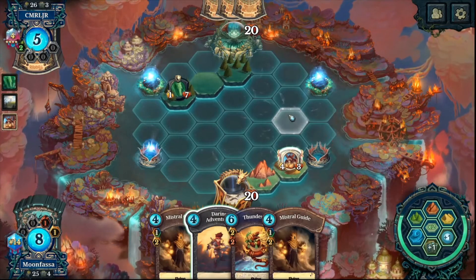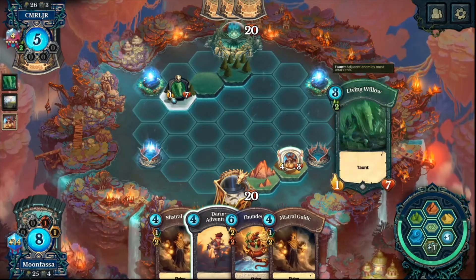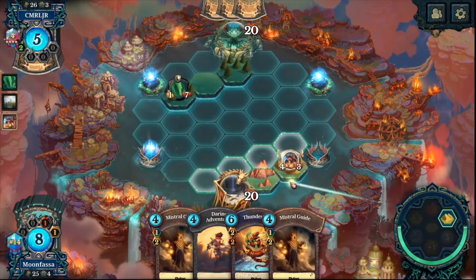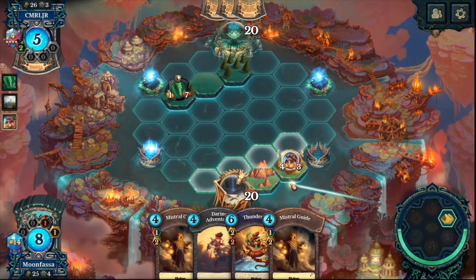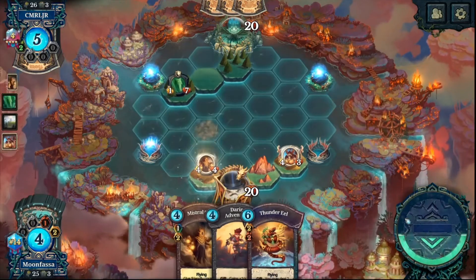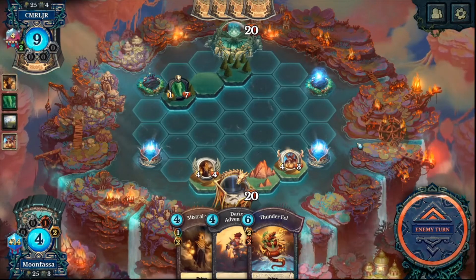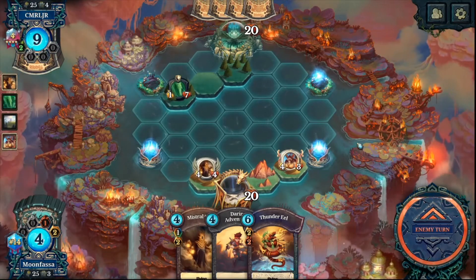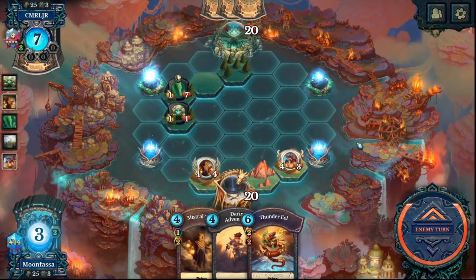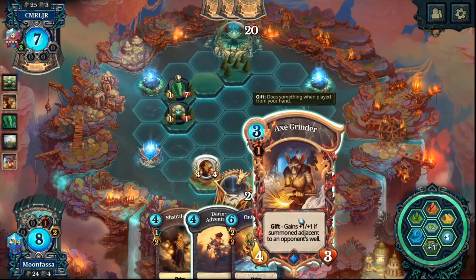Could dash a Mistral Guide up or put it on the left — always have the second one to dash up on the side. Adventure is pretty good now, but so is Axe Grinder on this side.